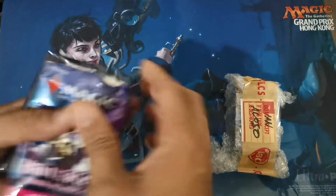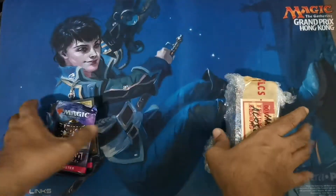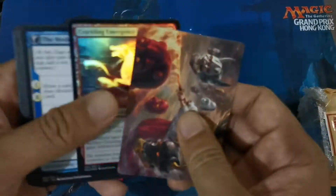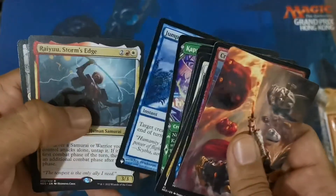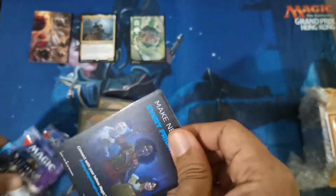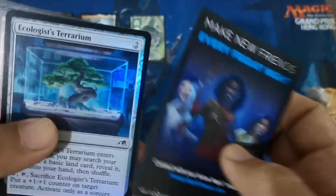Let's start with the Kamigawa set boosters — we got lucky pulling these. Let's set this aside first and go through checking the foils and rares of course, doing this separately. The rares first, and the sorting will be done later off-video. Let me just grab through the tape and some art cards.